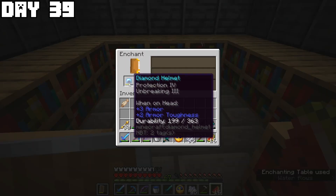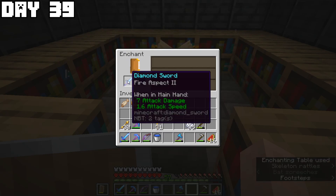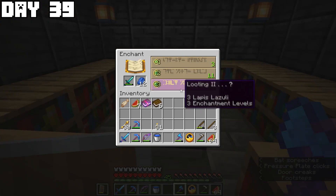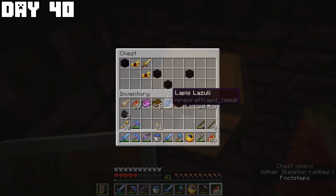I stashed the dragon egg and because I had a lot of experience from the dragon, I started enchanting my armor, used an anvil to repair some pieces, continued enchanting my sword, and got an even better sword by removing enchantments and trying again. Then I got some melons and went to bed. On day forty I went to the nether fortress and started killing wither skeletons and looting the fortress chests.